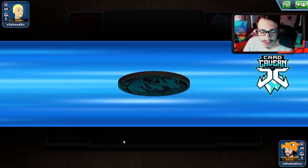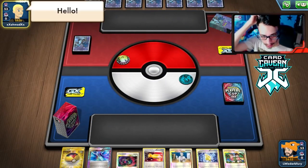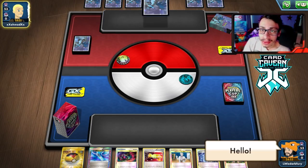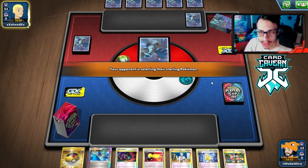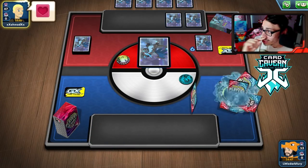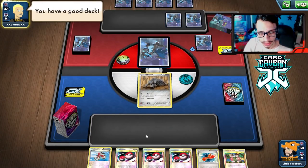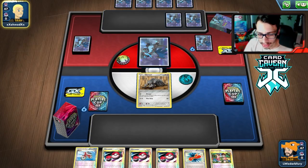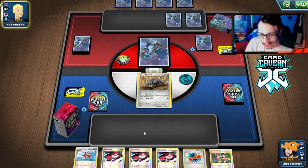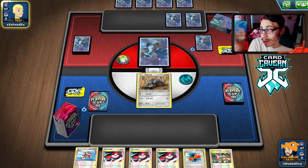Getting into the first match with Duran Mill. We win the coin flip and let our opponent go first since we want to go second. We mulligan six times - not like this. We have a pretty good hand though. Assuming we hit all the Dual Ball heads we should get all our Durans in play. The only concern is if we prize a Duran - though I haven't had both Rotom and Duran prized at the same time yet.